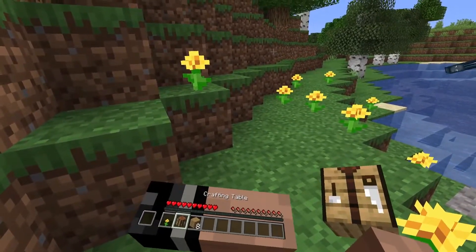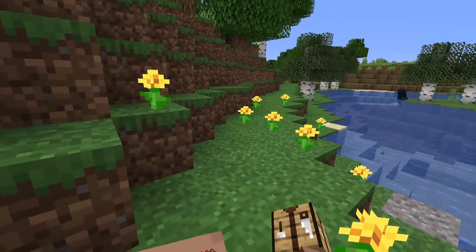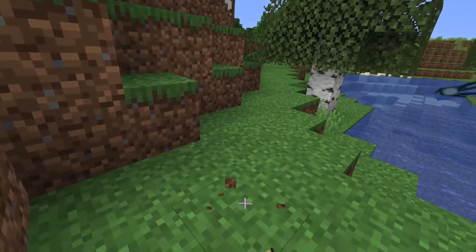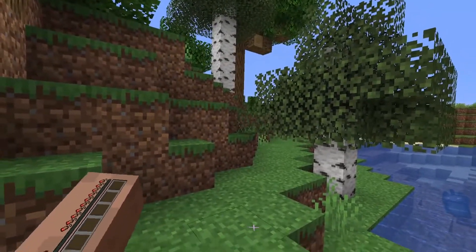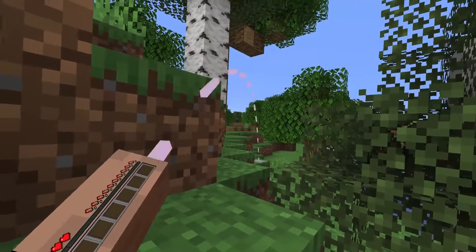The bumpers — not the triggers — are how I move in the inventory. Let's throw a crafting table down here, not entirely sure how to do that. There's a teleporting system too, so I can teleport to that. Well, this is how you get kicked from servers. I really need to figure out how to place this.